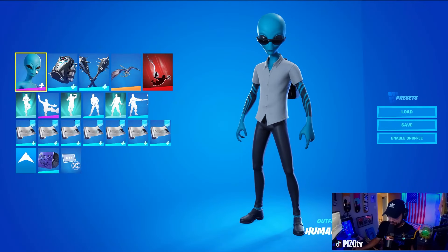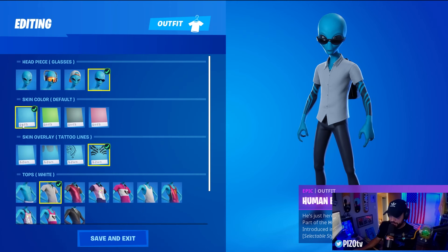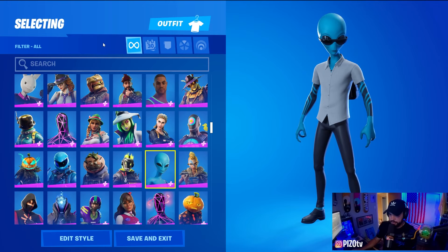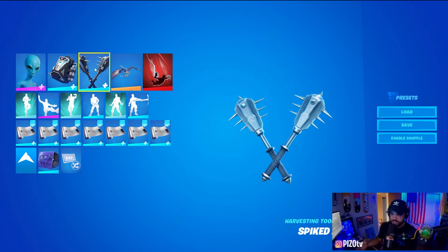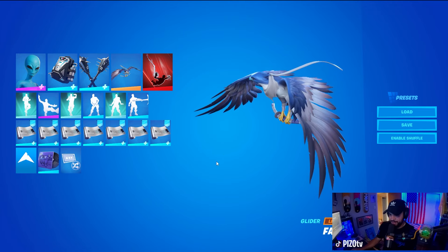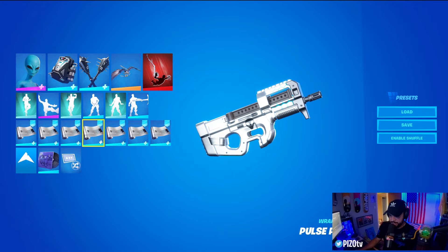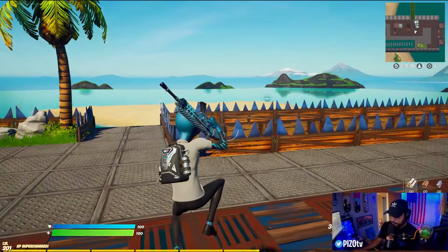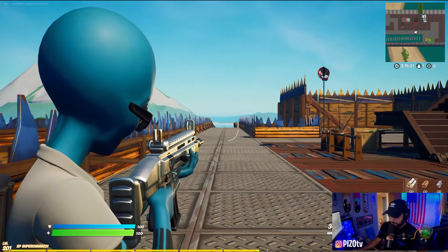This one's interesting — I'm calling it Blue Steel. Hear me out: we have glasses on, blue skin, tattoo lines, white top, and the suit bottom. For the back bling we have the Cryo Chamber. We have Spiked Mace here. I don't know why Blue Steel came to mind, but we're using the Falcon glider and the weapon wrap is the Pulse Phase, which does have an alien shape on the design — which is cool.